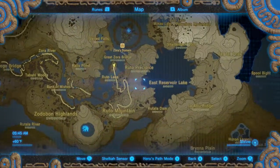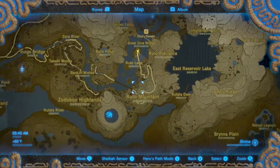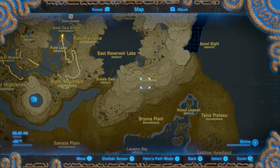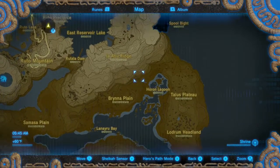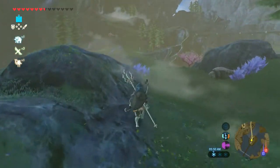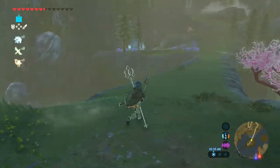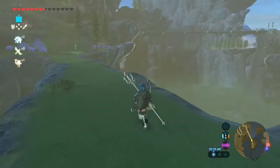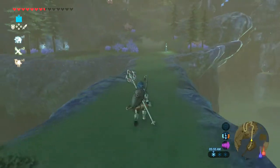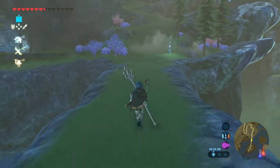Alright, so on today's episode I'm going to go ahead and look around these sections here like Rudo Mountain, Jabu Ridge, Brienne Plain, and Horon Lagoon to see if we can find maybe a shrine or anything like that. Maybe a treasure chest or something I might have missed. So I'm going to go ahead and explore those areas today.